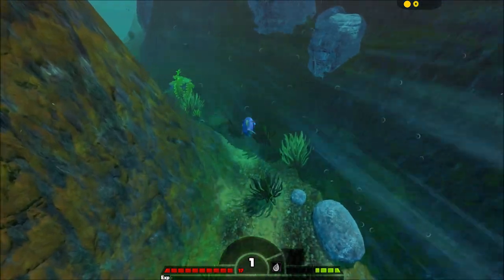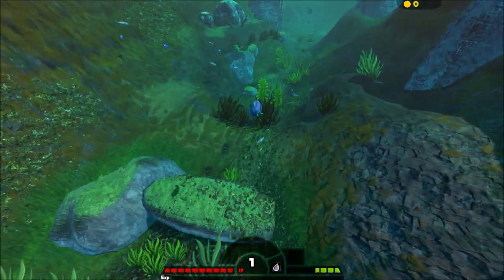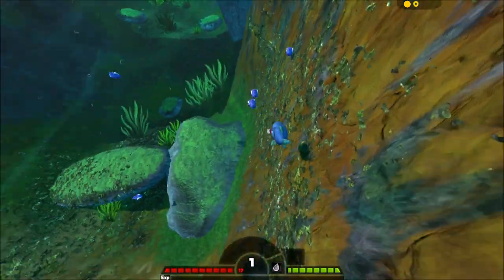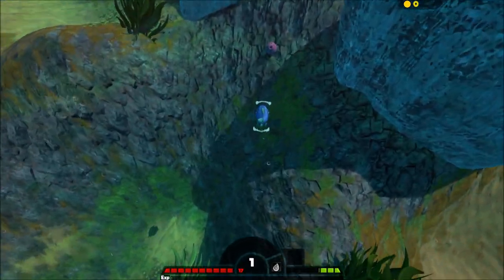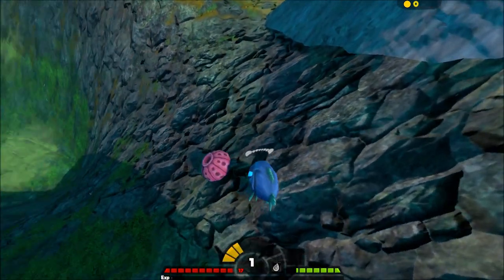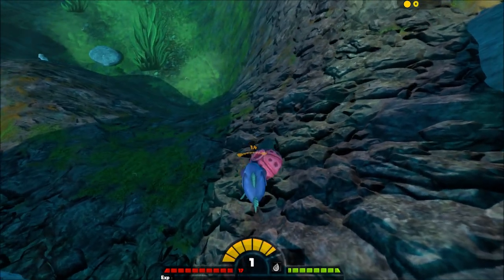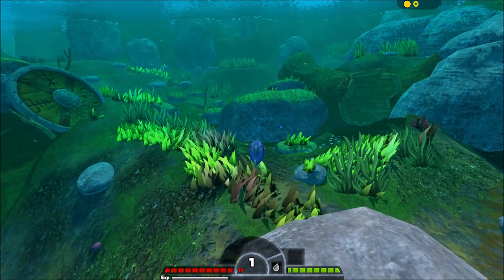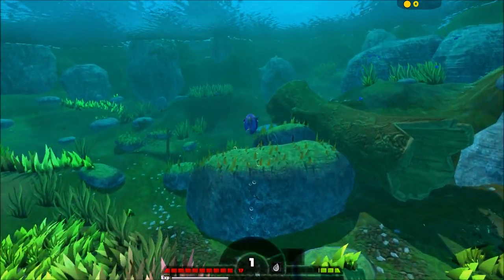Voice crack. Alright, so we have these blue guppy looking things, let's go for one — pretty easy. Oh shoot, a pike, run! Let's go for this sponge looking thing. We're doing around 0.7 damage per hit. Oh no, we're falling off the waterfall! Okay, so it looks like we're in a little lake type thing now.